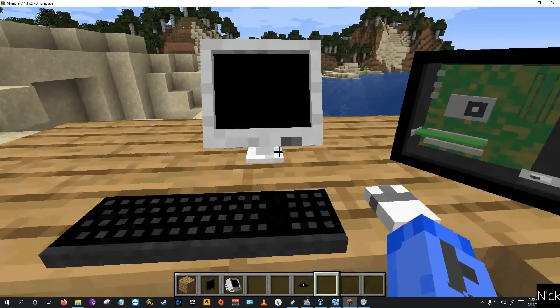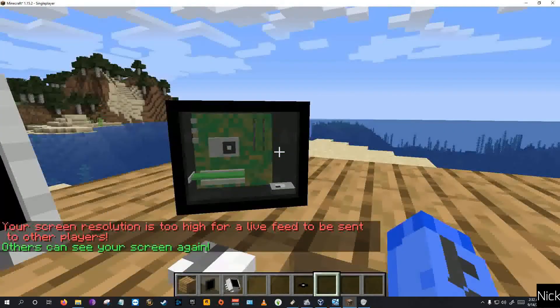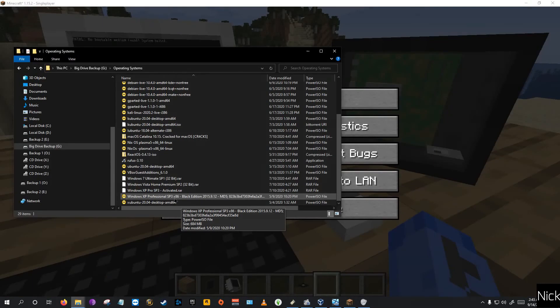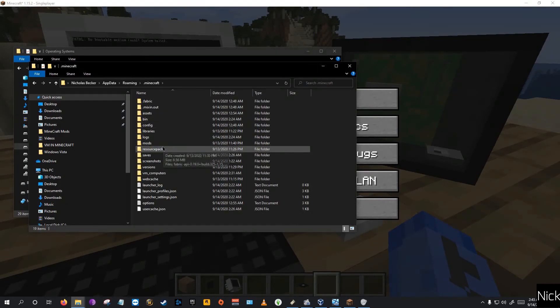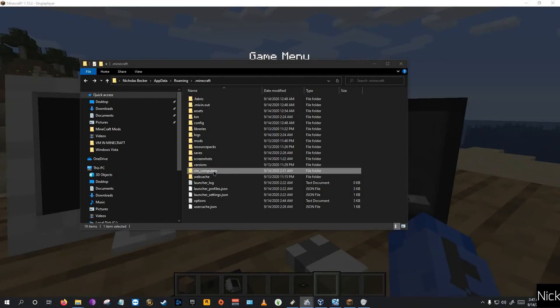But you'll notice there's not going to be anything bootable. Yeah, it's just VirtualBox — fatal error, no bootable medium found. So let me go ahead and find my Windows XP ISO. I've got XP Black Edition, and now I also have XP Pro SP3 pre-activated. I'm going to do the Black Edition. You're going to put it into your AppData, go to .minecraft, then VM computers — I was looking in the mods folder but that's the wrong spot. Anyways, this is where you place your ISO.